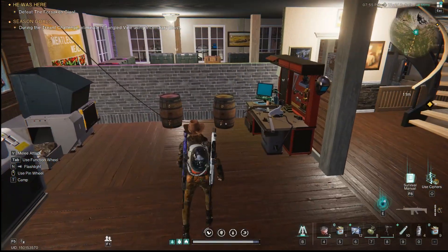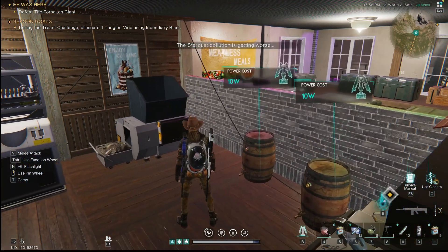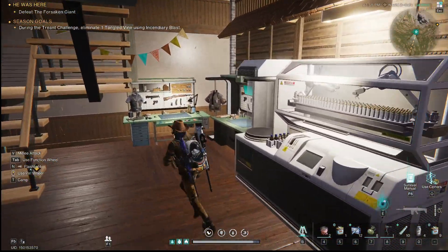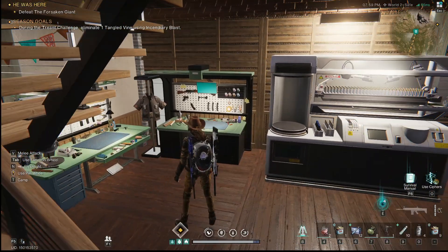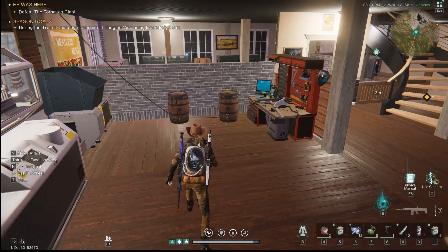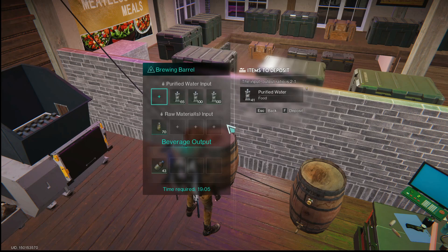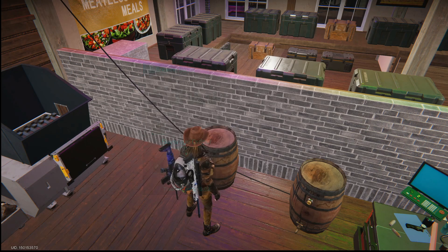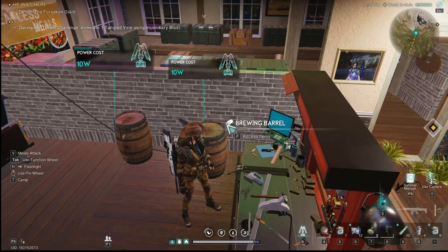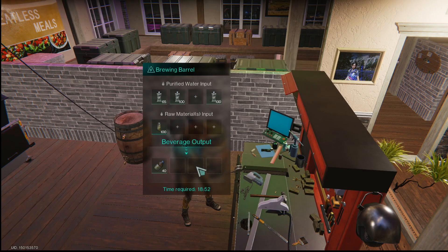In here is our current work area where we do all of our ammo creation, updating our weapons, fixing our gear, making new gear, recycling our stuff, and all that. This is the most important thing — we make beer and acid. Acid is a big commodity in this game; you need it for everything from making ammo to weapons. We were making beer — I guess we finished making beer.